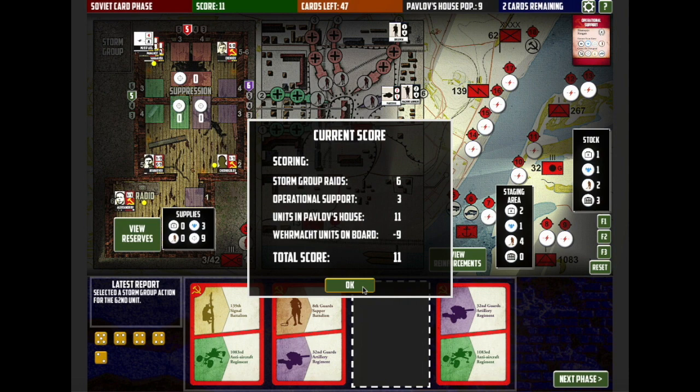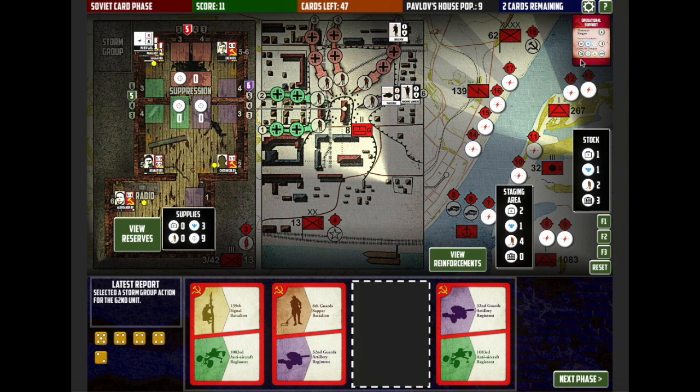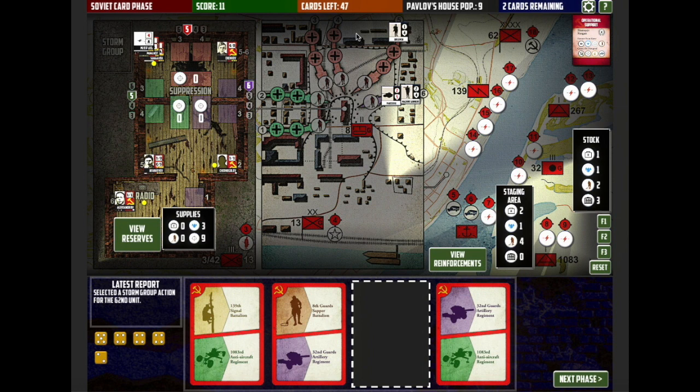The assault is a great success — we've got an extra 12 points on the score. We've had two wounded units but only one first aid token, so Pavlov will survive but Yakimenko waits. All storm group units are now back in reserves including Pavlov. Our score has bumped up to 11 — 11 units from Pavlov's house plus six points for the storm group raid, for a total score of 11. That is an introduction to Pavlov's House. As the game goes on you use your cards, it gets tougher, and I've got a lot of work to do cleaning up the disrupted spaces. Hopefully it'll be available on the Apple App Store and Steam by the end of February — thanks for now.